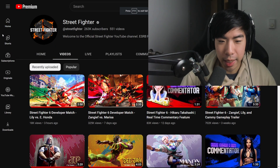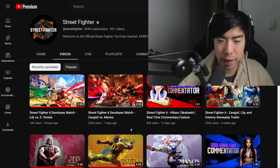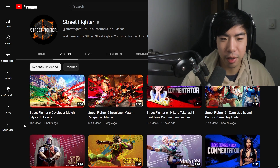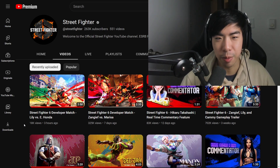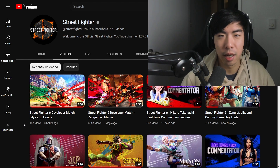The Street Fighter YouTube channel has been giving us some great developer matches showcasing the new characters and showing off how they will play in the final game. Last week we got Zangief versus Marissa — the classic grappler versus the new brawler type character — and today we are taking a look at Lily versus E. Honda. It's kind of cool how they're pairing classic versus new school characters of a similar type. E. Honda and Lily both try to pressure their way into a range where they can get their command grabs off, but they have good neutral with their pressure moves — Honda has his headbutt and Lily has her condor spire.